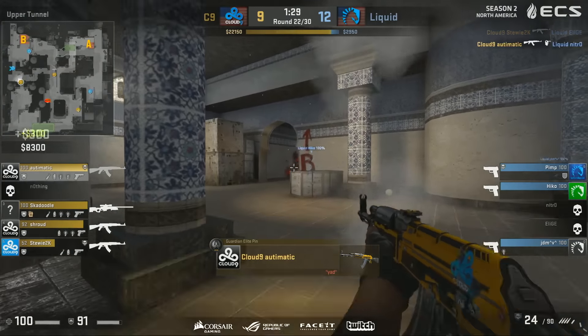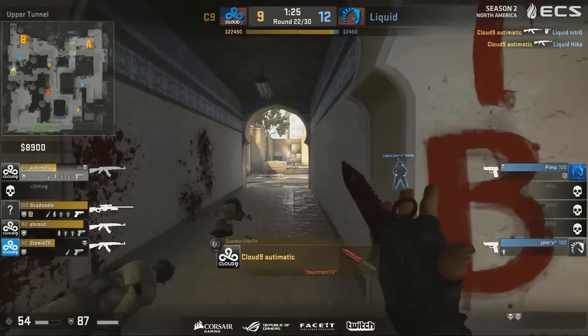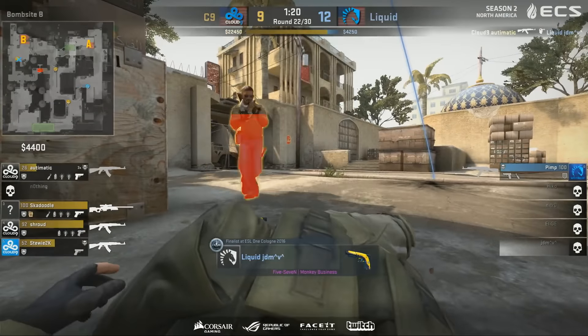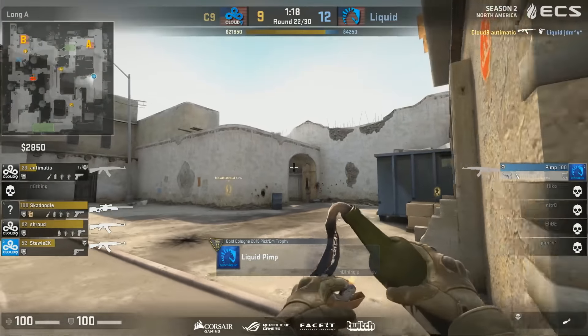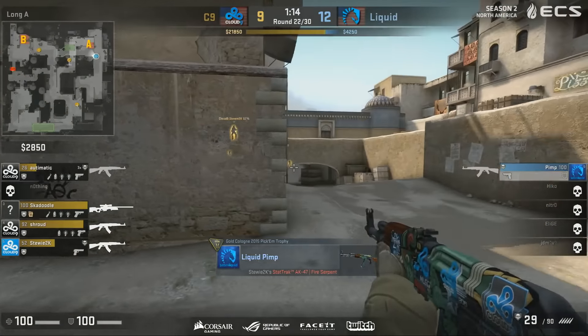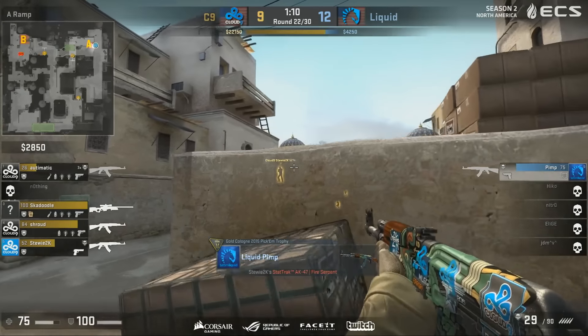But how do they recover in this situation? There's one way to do it — push coming in towards B. Nothing doing. JDM hiding in the corner, a flash comes in but it's maybe a little bit too late and telegraphed. Liquid just can't seem to find a good answer right now. And Cloud9 — a lot of their plays, they aren't necessarily trying to build the information database and get all the clipboards before making big decisions.